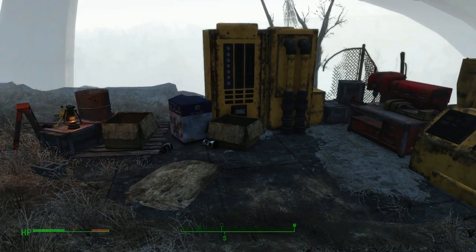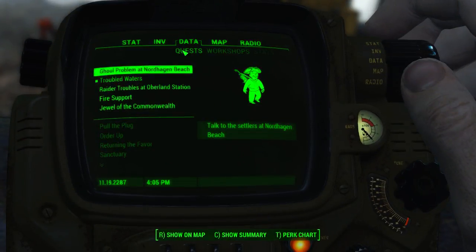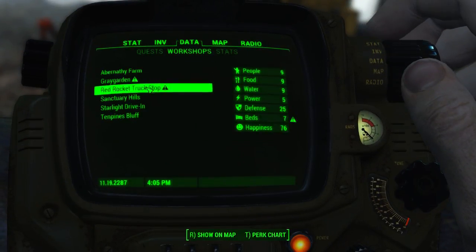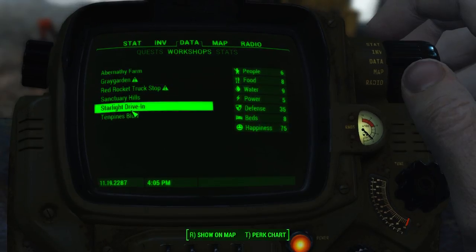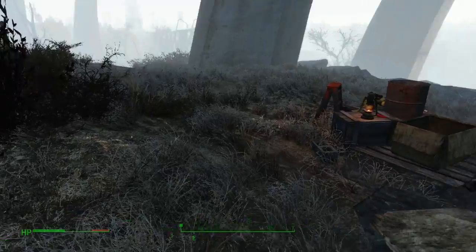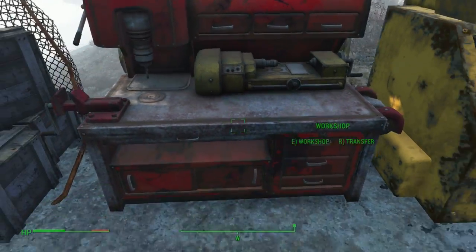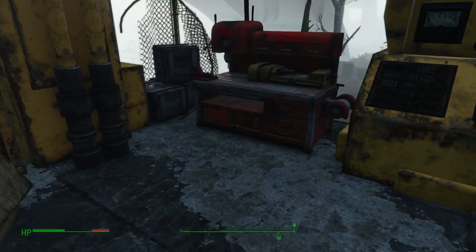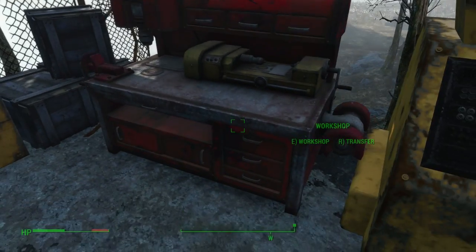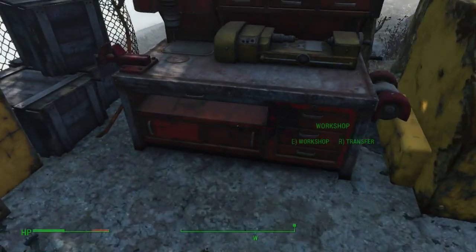I've just got this settlement. Generally speaking, you get settlements by doing little quests for the people who work there — I've got six at the moment. What you're looking for, the marker that somewhere can be a settlement, is one of these workshops. Before you've fully got on with the people there you won't be able to access it, but once you've done the mission and they've agreed, you'll get access.